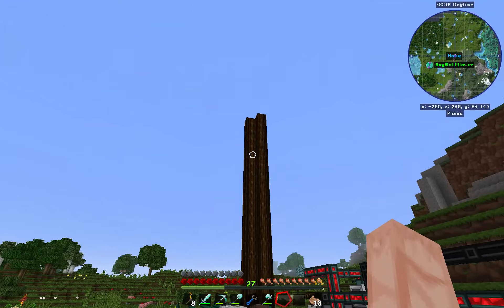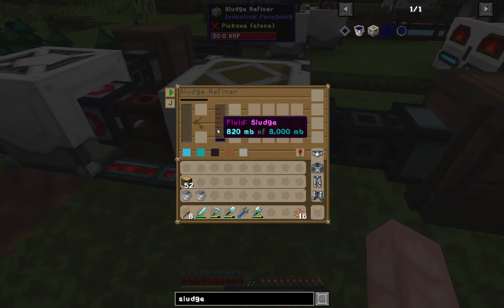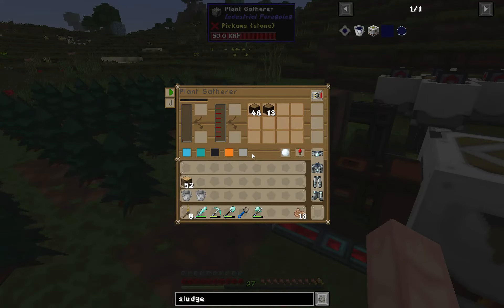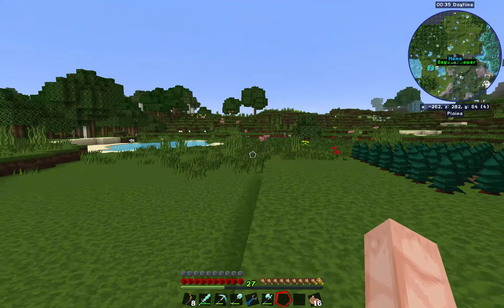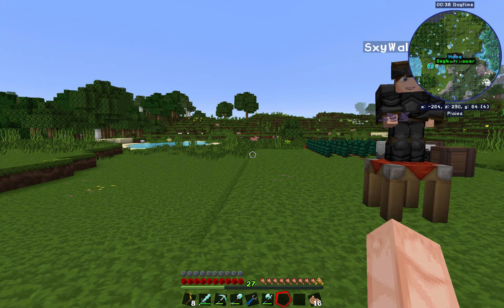Looks like another tree is coming down, which means our sludge should be doing really good. Honestly I don't know how much sludge we get per block, but we got some cacao pods now too — sweet. Well, that'll do it for this episode. Thank you for watching, and I will see you next time.